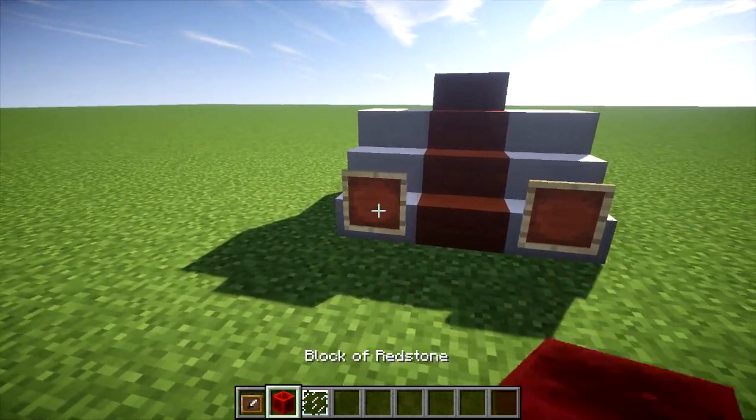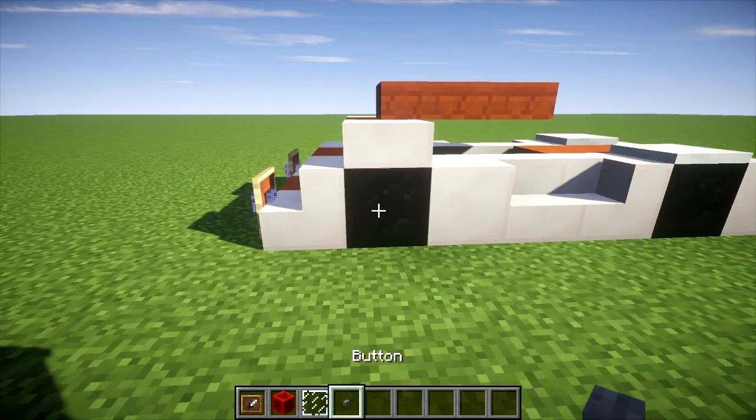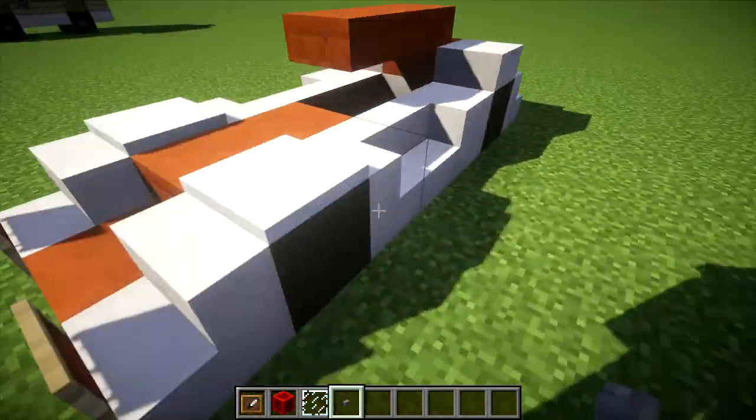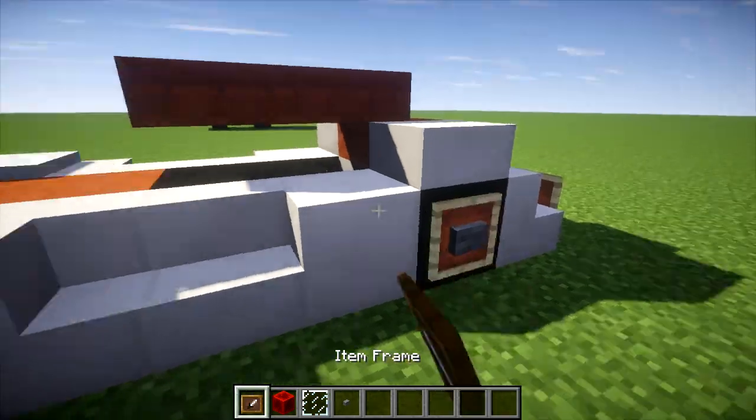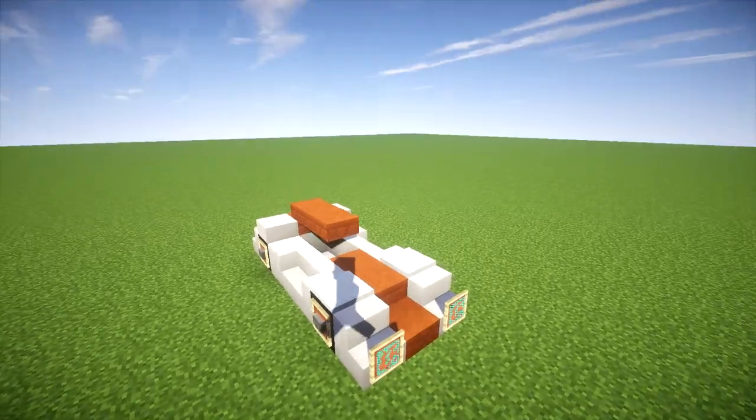Alright, and then we put redstone blocks there. Get some buttons and put them on the wheels. I'm going to put item frames on the back of the buttons, like so. And there we go.